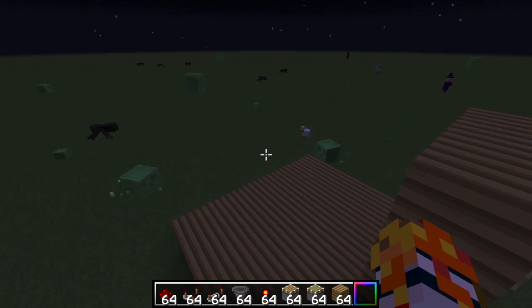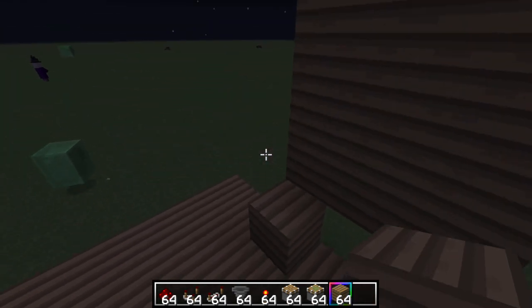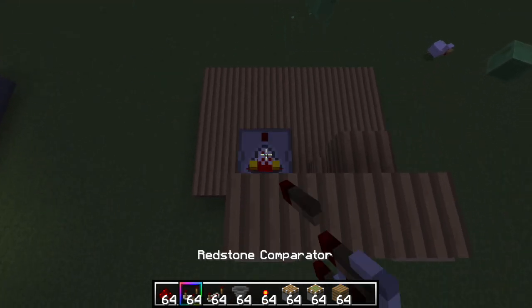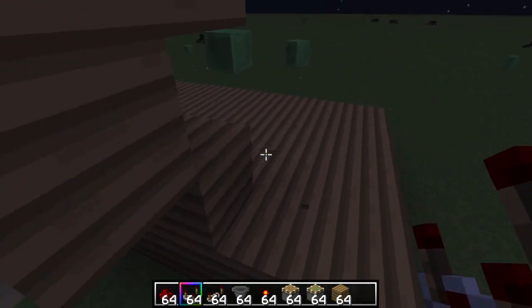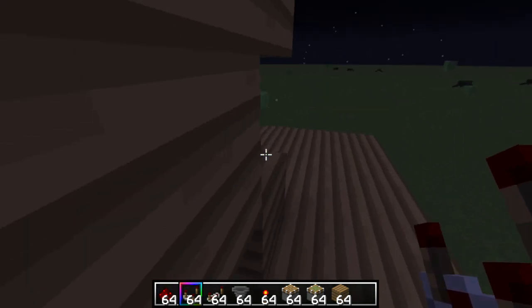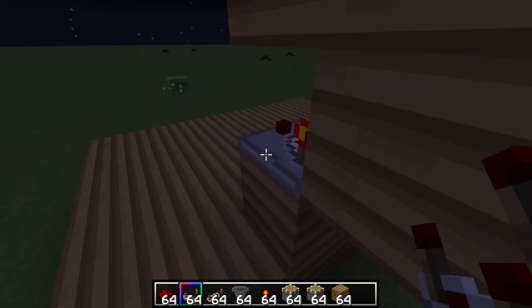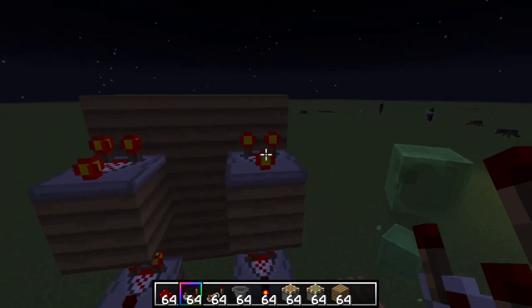Here's how you do the redstone behind it. Come behind all of these and put a block right below it. You can tell this is working — if you place the comparator down it lights up. Next, come to all these comparators and make sure they're on subtract mode, just like that.